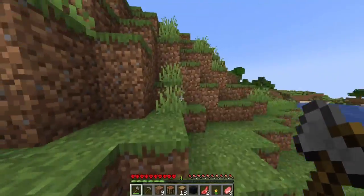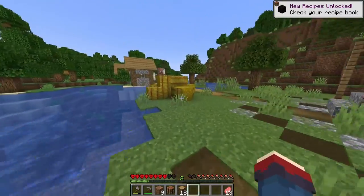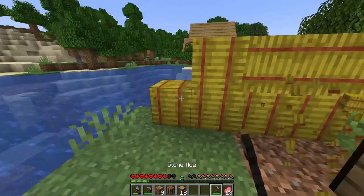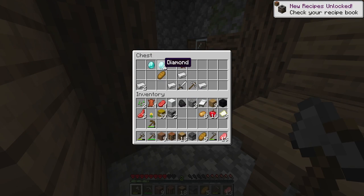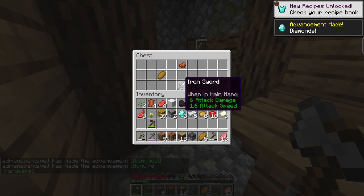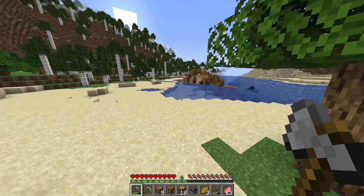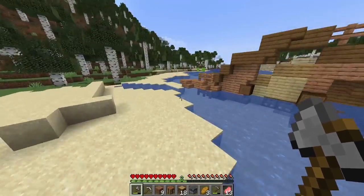After we got that out of the way we went searching for a village. Villages are good for a variety of reasons, but mainly they're a great source of food — you can craft hay bales into bread. There are a few chests there too. Lo and behold there was a bunch of food, some iron, and most valuably, three diamonds. Like what kind of luck is that? Probably gonna make that into a pickaxe. After looting the village, we began our first journey to find the mangrove biome.